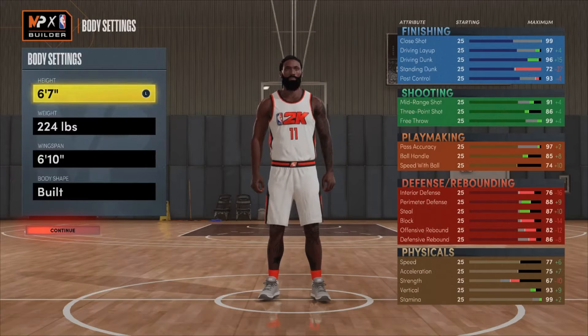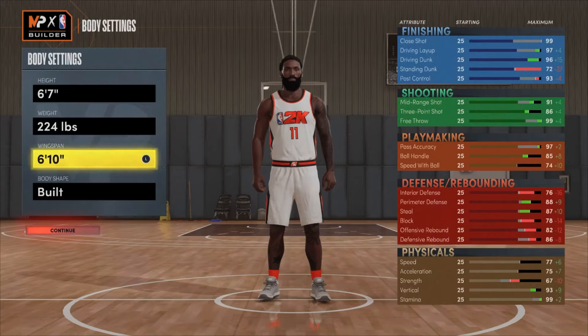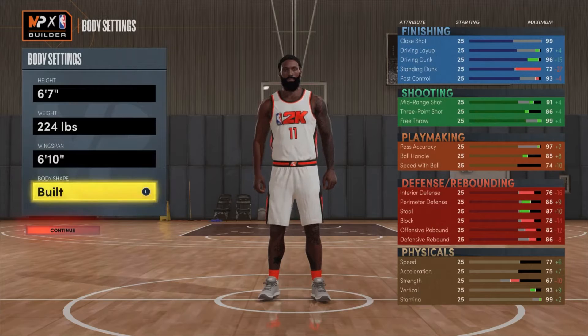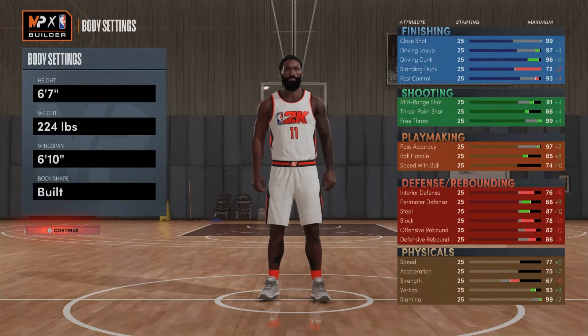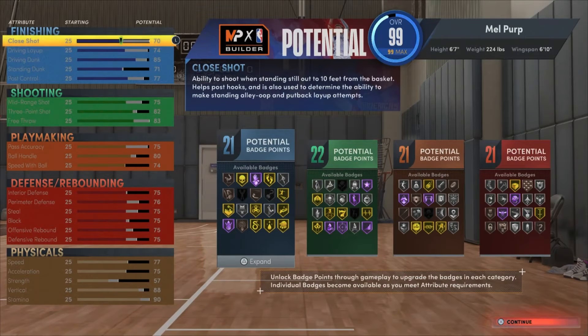Here we go — the Powerful Position: 6'7", 224 pounds, 6'10" wingspan. The body shape you can do however you want, but this is what you need for the height, weight, and wingspan. There are different ways you can make this, but overall this is the best way you can possibly make this build.